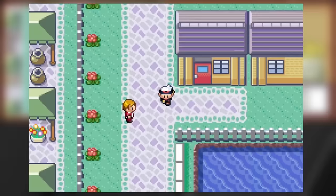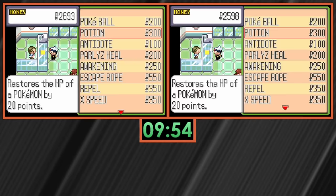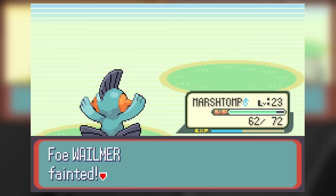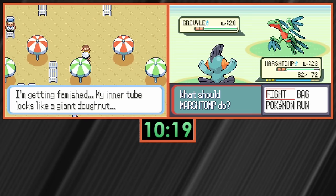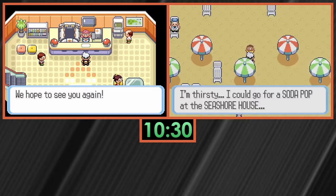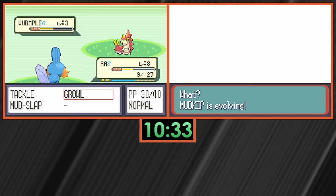To defeat May's Grovyle, a small tube child on Slateport Beach gives you the Soft Sand, which increases ground move power, and Mudshot is our best bet against Grovyle. But the items that really make this fight possible are X items: two X Attacks doubles the power of my Mudshots. Grovyle is not the first Pokemon on May's team — that would be Wailmer who loves to use Splash, giving us free setup. I also start buying an X Speed to outspeed Grovyle on the first turn. Thanks to early scouting, I add X items into my Rustboro Pokemart stop for all remaining games.